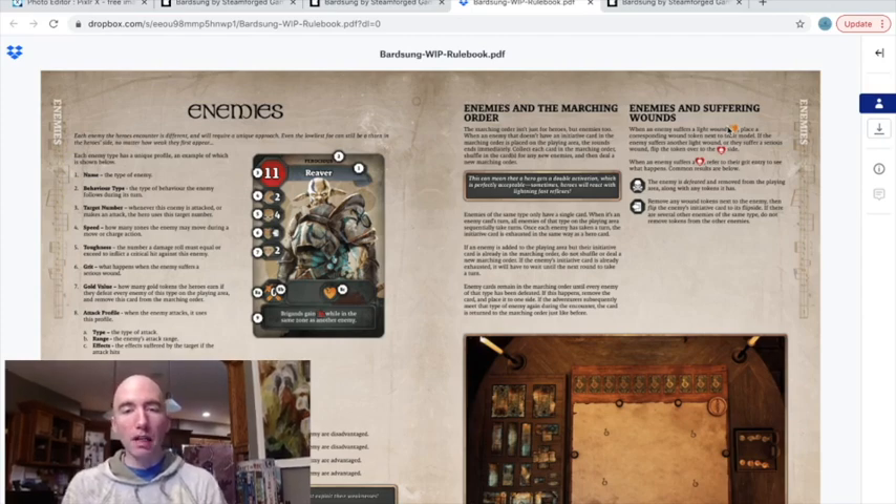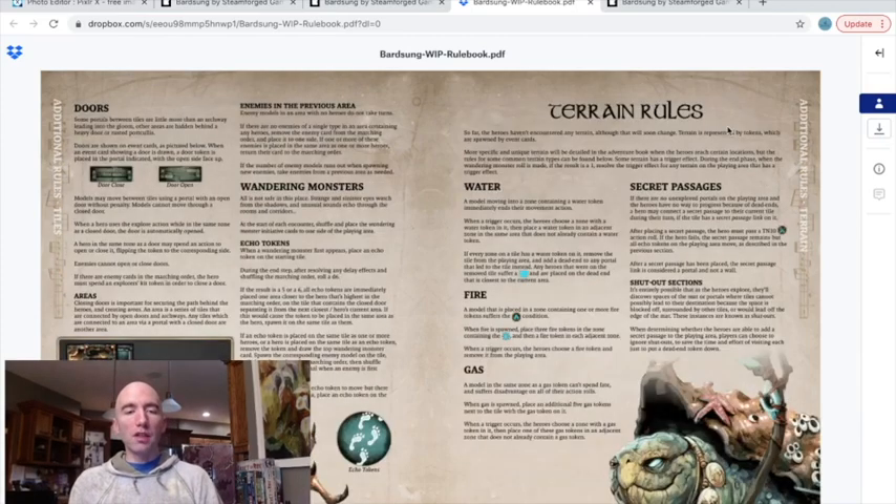I think the turn order mechanism — marching order — is unique. I enjoy that, especially with Aeon's End, with the variable order in which the players as well as the enemies are going to go. I also think that the wandering monster is a very unique concept. I like the inclusion of these very strong monsters, sort of like in D&D, where if you just stumble upon them and play your cards wrong, all of a sudden as a level 5 you might be facing off against a giant dragon.